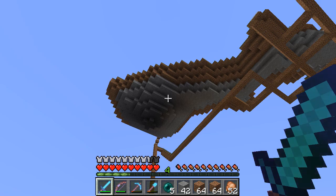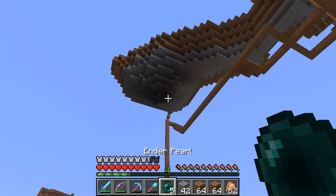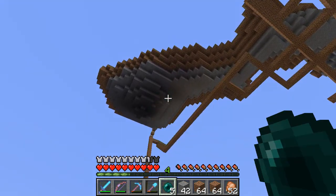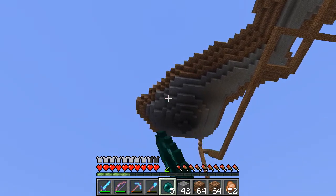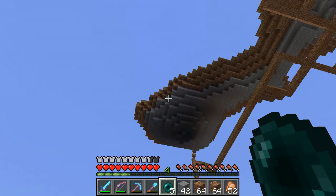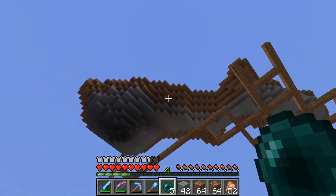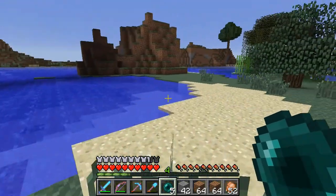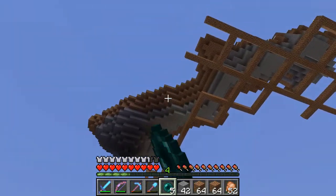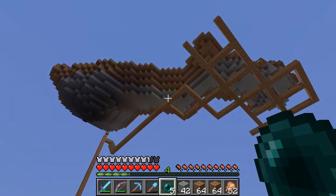Okay guys, here we are. We are underneath, as you can see, and this is looking pretty nice. I like it. Maybe we could add a bit more here — but then I thought, hmm, maybe not. Could get rid of some of this. I prefer it when it's around here with the edges. But then it does look a bit too neat at this point here, because it's all exactly the same, so I might have to do something there.